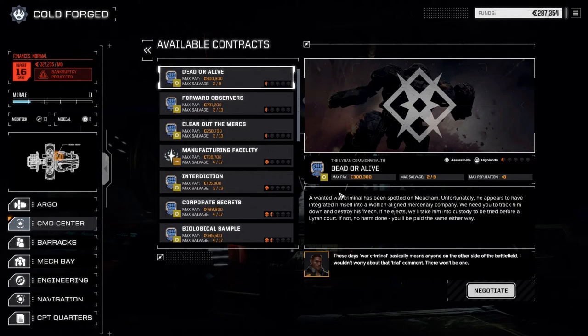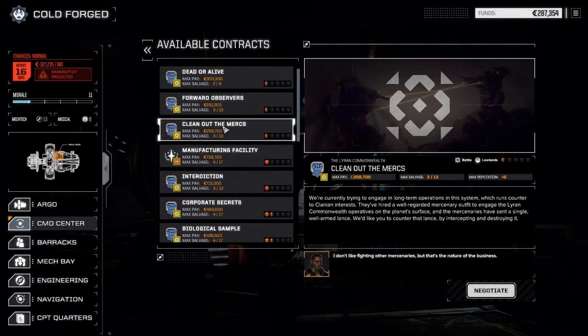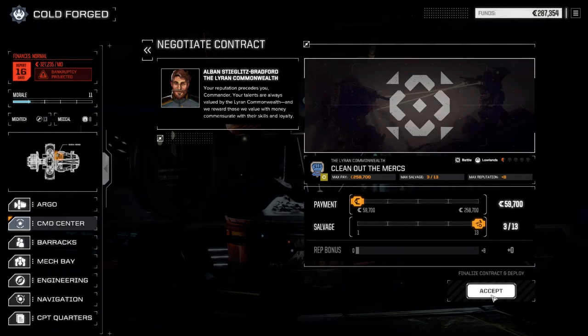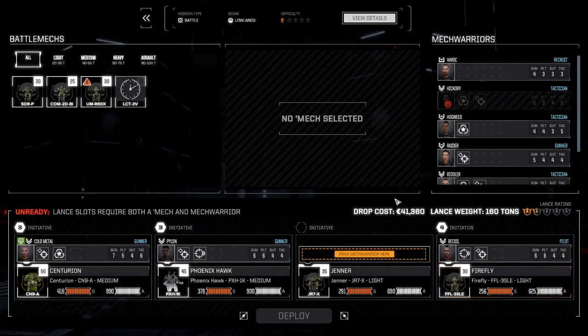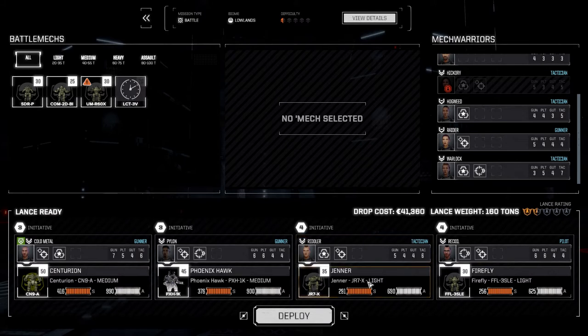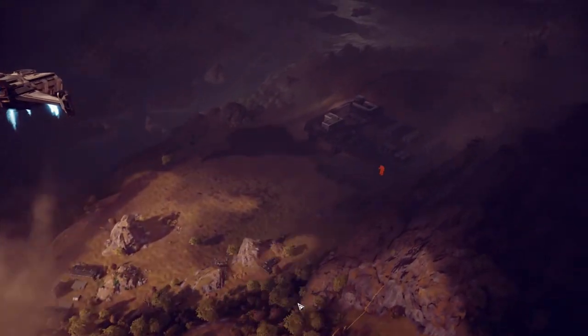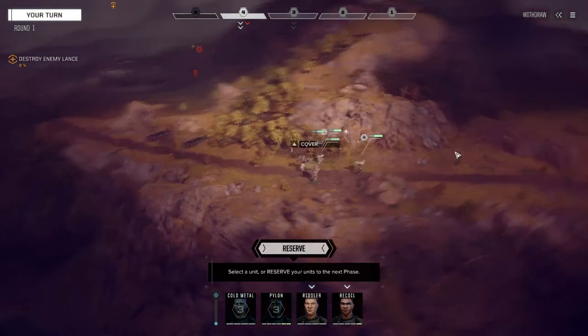Corporate secrets is a recovery. Rival corporation for the Clans - that's bad. Biological sample - are these all against the Clans? Yep. A single well-armed lance - that's a half skull, so let's take this and go with our current lance. We're going to bring in our newest member Riddler for the Jenner and let's attempt to get this one done. This should be a little bit more our speed - half skull mission against the Clans. It could get bad but we're going to see what happens.